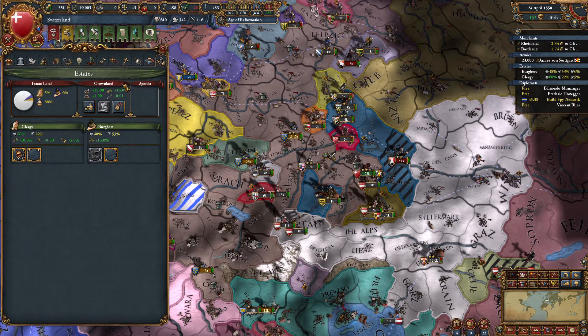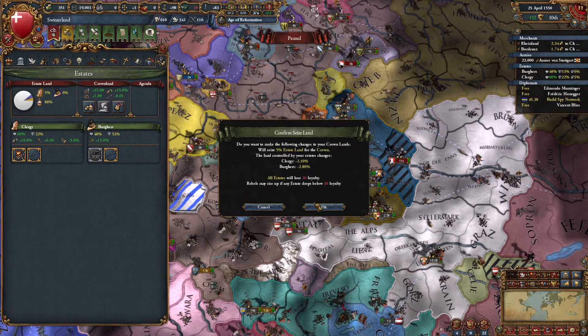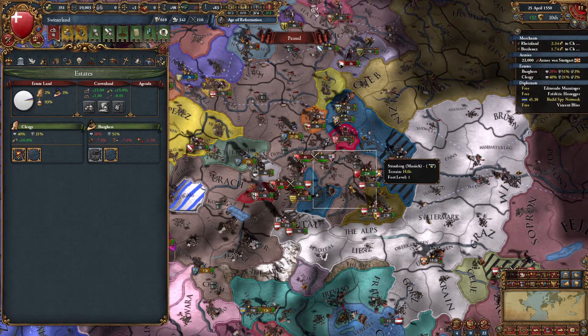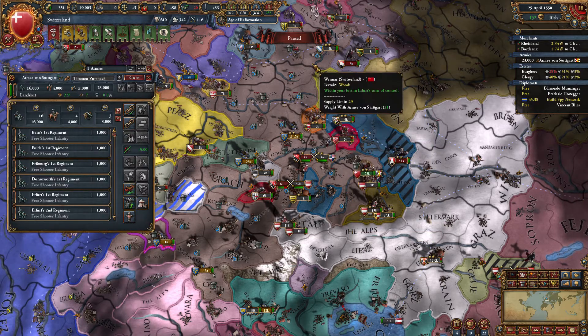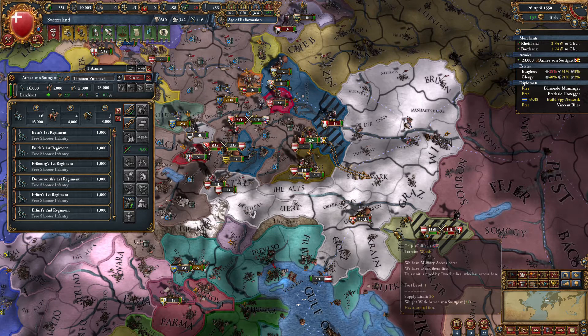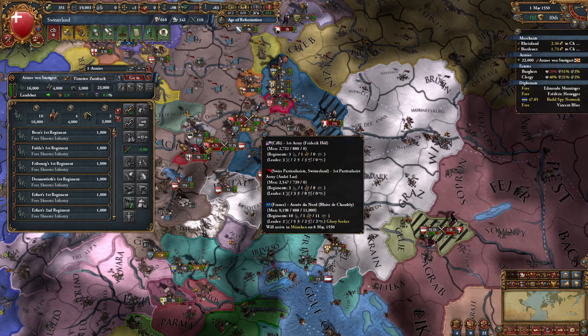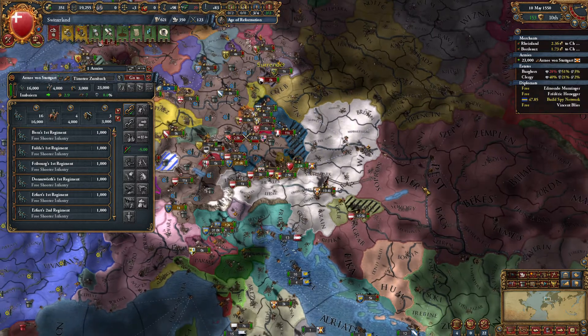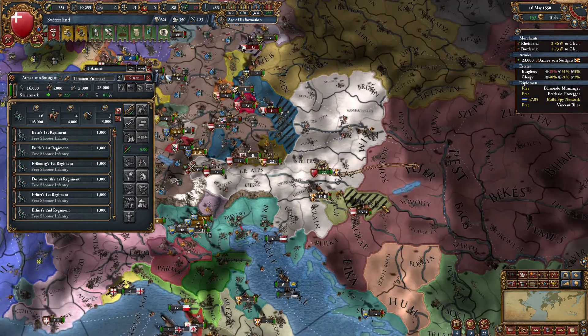Let's go ahead and demand some land from our states — get above 90%. Yeah, everyone else is going to fight our rebels. That's okay. Let's go retreat into Austria. France's army is over here. Don't mind us. Looks like you actually expanded.